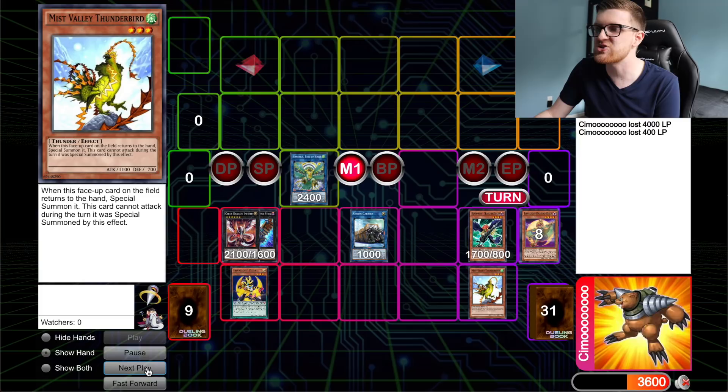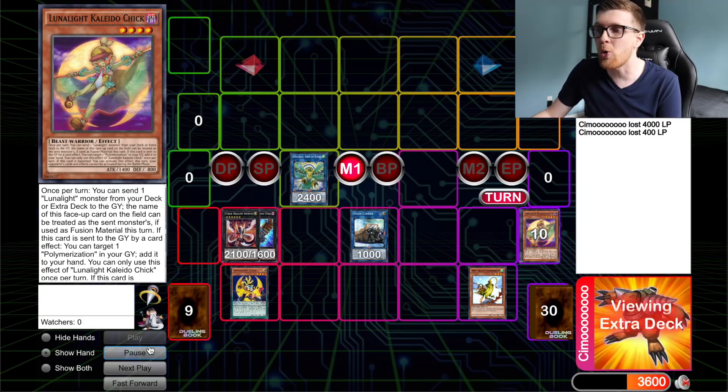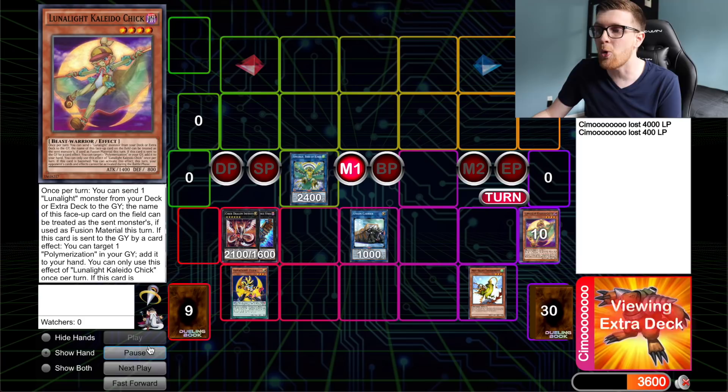From here, we use Lunalite Tiger for the third and last time to get another copy of Kaleidochick, which dumps Emerald Bird from the deck to clear excess Lunalite cards from the graveyard. Then we link off Kaleidochick and Bora for a copy of IP Mascarena. You can also make a rank 4 here instead — like Abyss Dweller or Tornado Dragon — there are so many good rank 4s available. But IP Mascarena is the preferred card for this particular combo, and you'll see why in a moment.